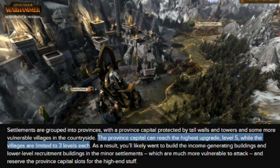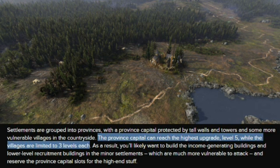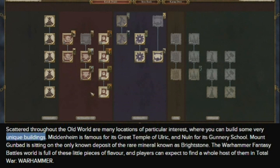Something more interesting is how settlements are being made distinct. Your province capital — you only have one of these — is going to have tall walls and towers. The other regions within a province are going to be less highly upgraded minor settlements, much more vulnerable to attack than the province capital, which can have up to level five buildings.